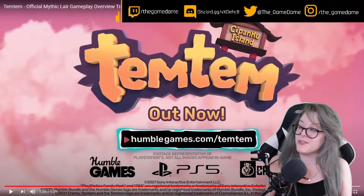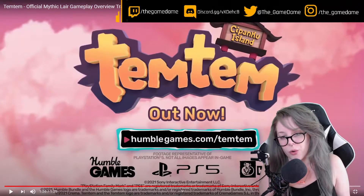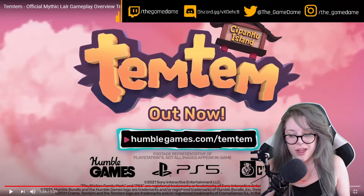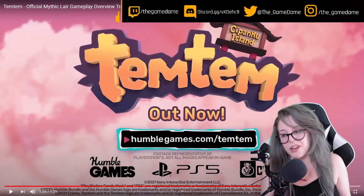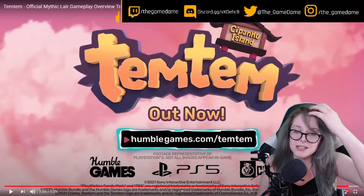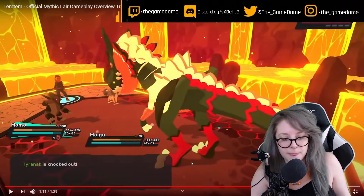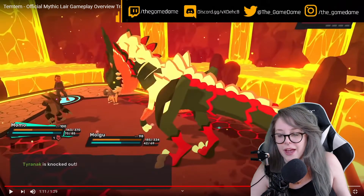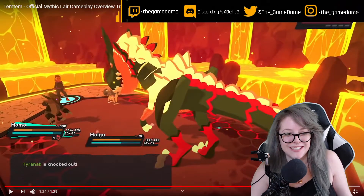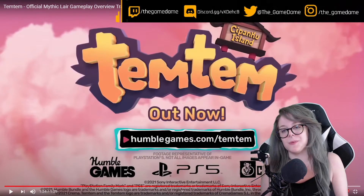So that is the first Mythic Lair to come out in Temtem on Sepanku Island. If you haven't tried it already, it's out now — go gather your friends and play it. I think if they keep releasing more Mythic Lairs with good loot, I like the concept of being able to share everything you gather as a team. The Mythic Temtem is called the Tiranac and he's level 100, so let me know in the comments if you've gotten him and how hard it was to work as a team.